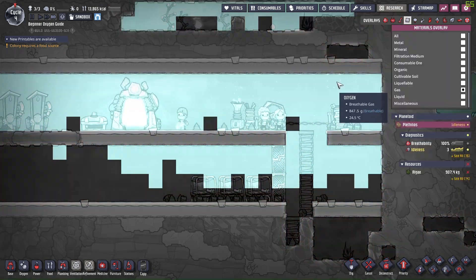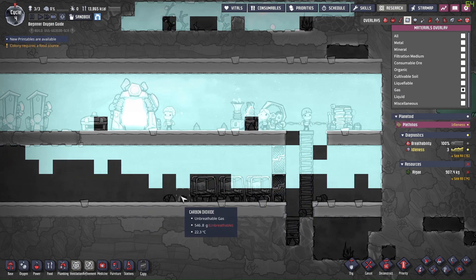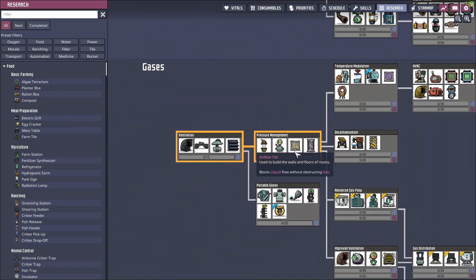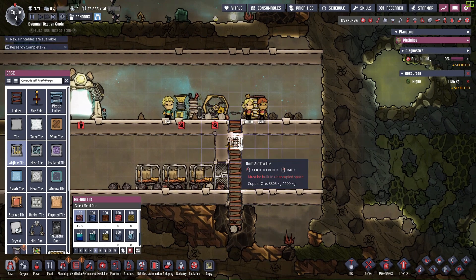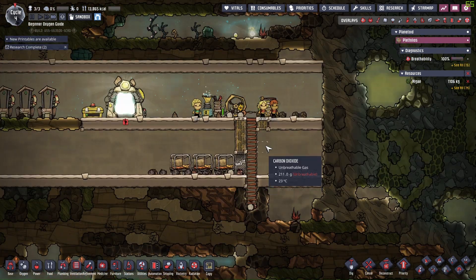Now, if you already have your base built when you watch this video, you don't need to rebuild your entire base — you can choose to research airflow tiles and place airflow tiles near the gap. Since they allow air to pass through, this is also equivalent to having a three-tile gap for air circulation.